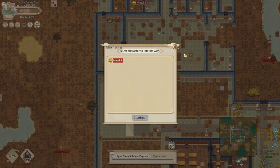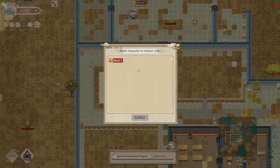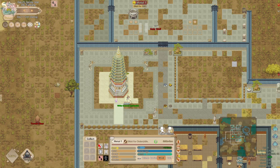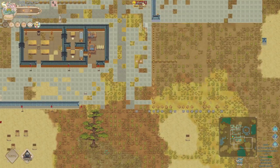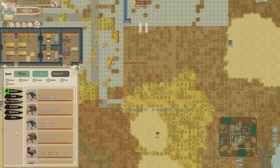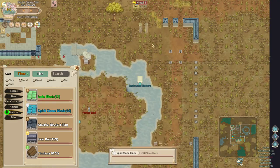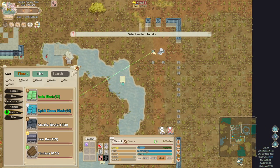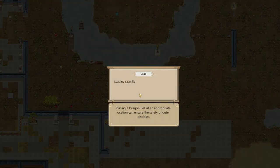Next, to get the recipe for the mini universe, go to the Ruins of Taiyi. On the left side of the pagoda is an item called the Legacy of Taiyi. Once you bring this back to your sect and unseal it with a Golden Core cultivator, you'll get the recipe for the mini universe. You'll also need some blocks to build a furnace to create the ice essence and fire essence bars.